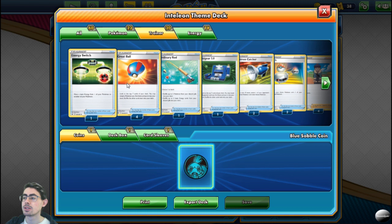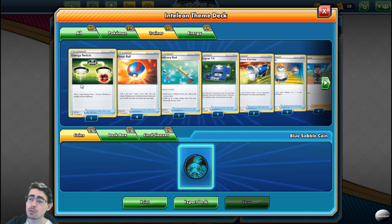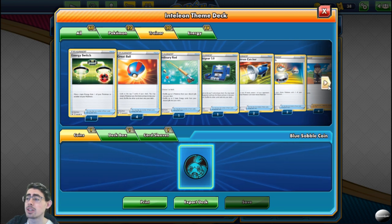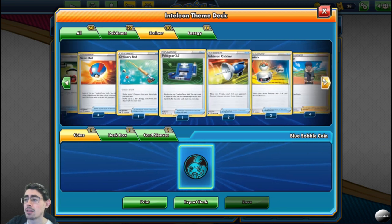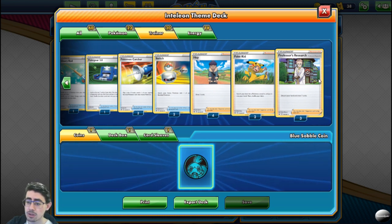When it comes to trainer cards, nothing really out of the ordinary stands out other than Energy Switch, which is one of your only ways to get your energy game on point. Other than that, it's the same as the other decks. Again, watch your deck — be careful that you don't draw yourself out.